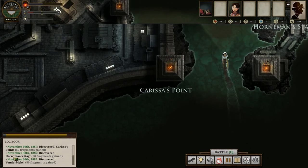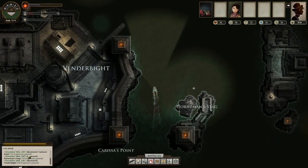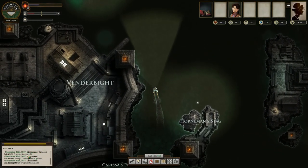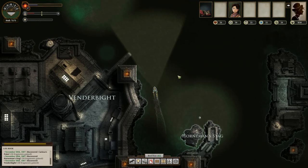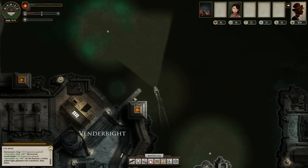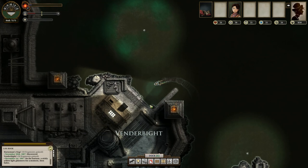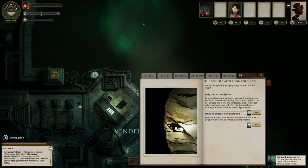As we discover various things such as Horniman the Stag and Vendorbite — I set up this nice scene thing, I'm going to have to learn to switch them back and forth, so please excuse me if I forget to do that once or twice. Here we go. We've brought this decaying immigrant north, and this is interesting. The past that you choose actually determines what happens with this tomb colonist.